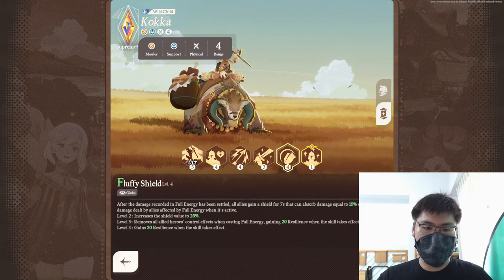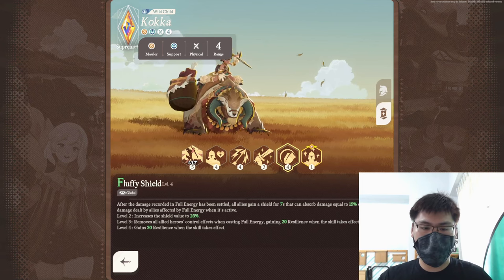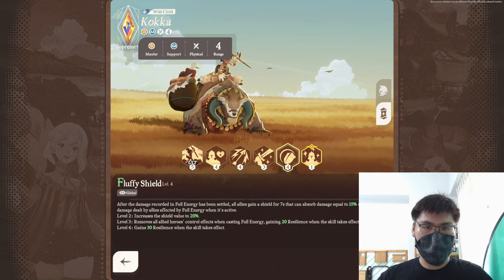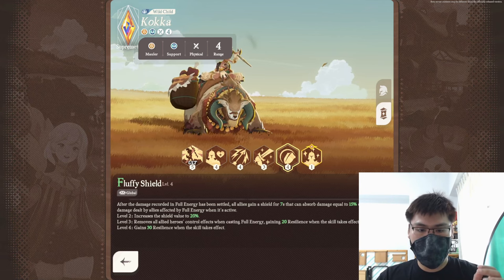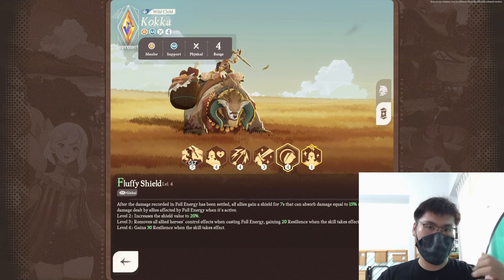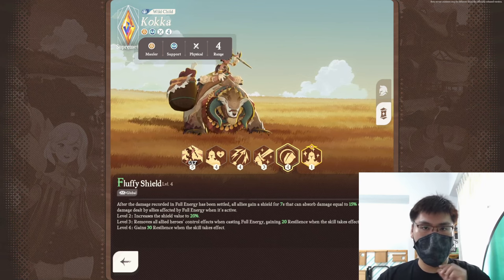The damage recording from Full Energy works hand-in-hand with her EX weapon, Fluffy Shield. After the damage recorded in Full Energy has been settled, all allies gain a shield for 7 seconds that absorbs damage equal to 15% of the total damage dealt by affected allies while Full Energy was active — more damage means more shield. Further leveling increases the shield value and removes all ally control effects when casting Full Energy, which is really good against anti-control teams like the popular Caroline Iron team.